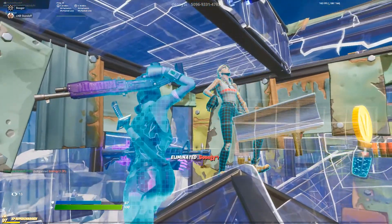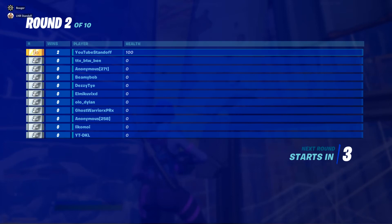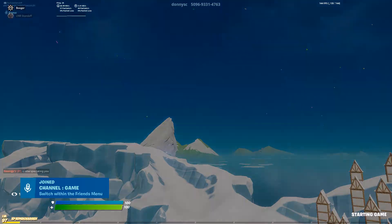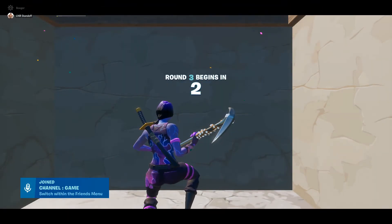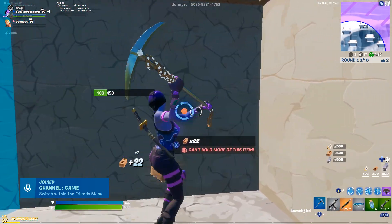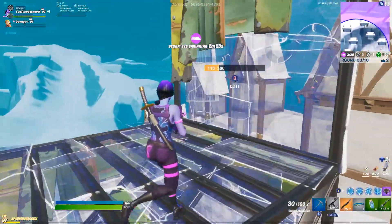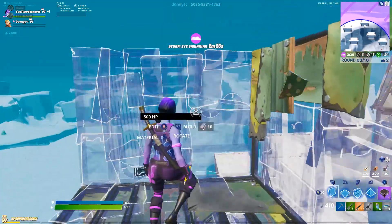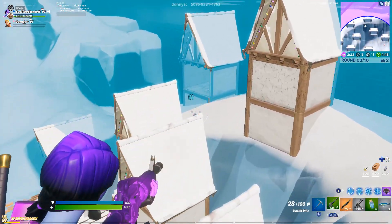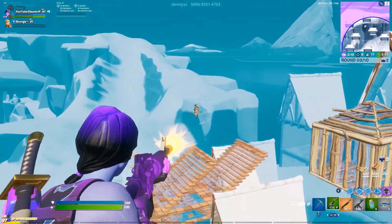Obviously linear input, 100% aim assist. My dead zones are kind of high — a lot of pros play with 5 to 8% dead zones, but I personally have a lot of stick drift and it messes up my edits and my aim, so I don't like it that low. And you shouldn't have it at 27% like the default — that's really high and that's probably why you've been missing shots. Mine is in the middle, and it's really good. Those are my settings.